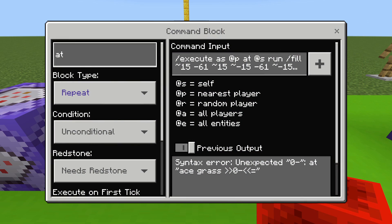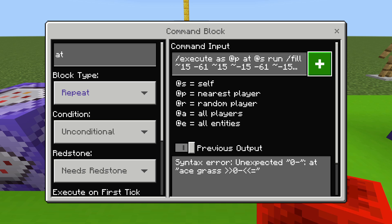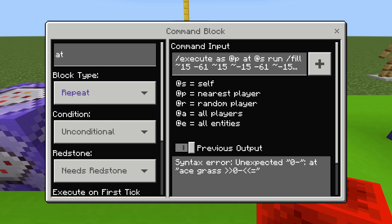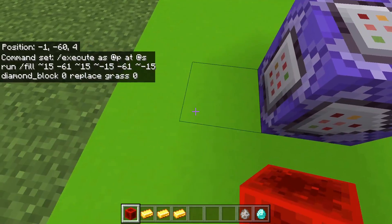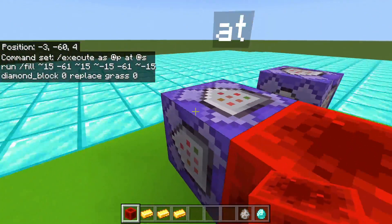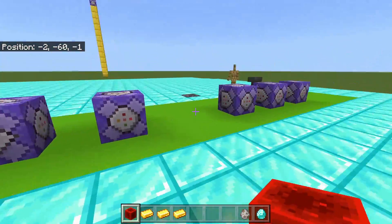There's also 'at'. These might look pretty similar, but 'at' is only used to detect the location of the entity or player. So in this case: execute as @p, at @s, run slash fill, with tilde coordinates — tilde 15 -61 tilde 15, tilde -15 -61 tilde -15, diamond_block 0 replace cross 0. If I make this command block active and walk around, it will replace the cross underneath my feet with diamonds. So 'at' allows you to locate the player and execute the command at the player's position.